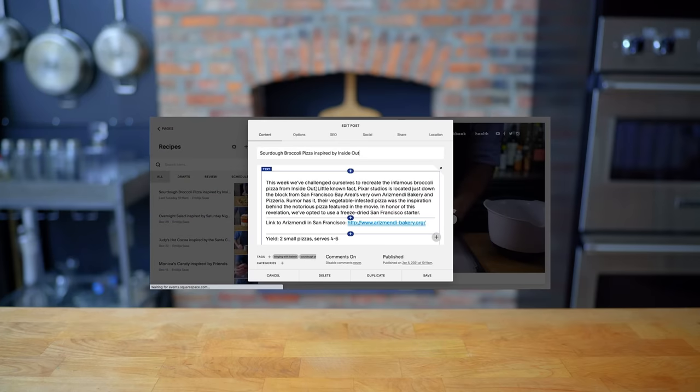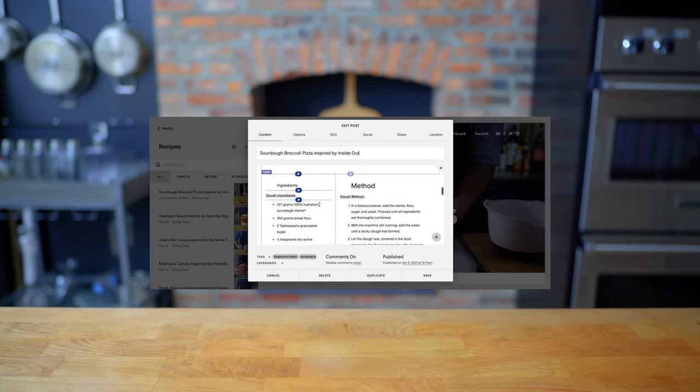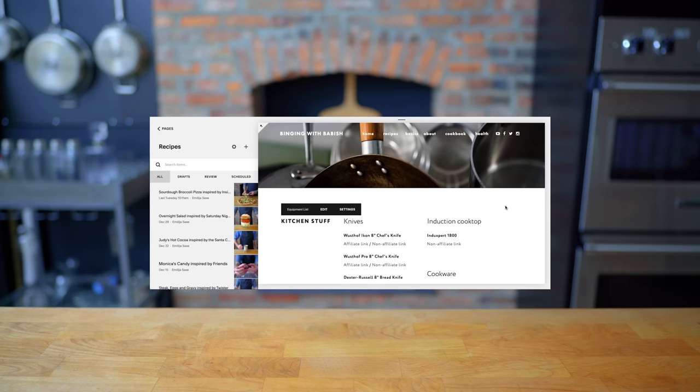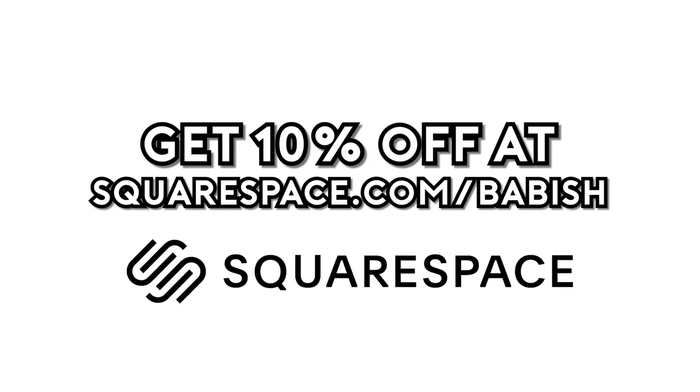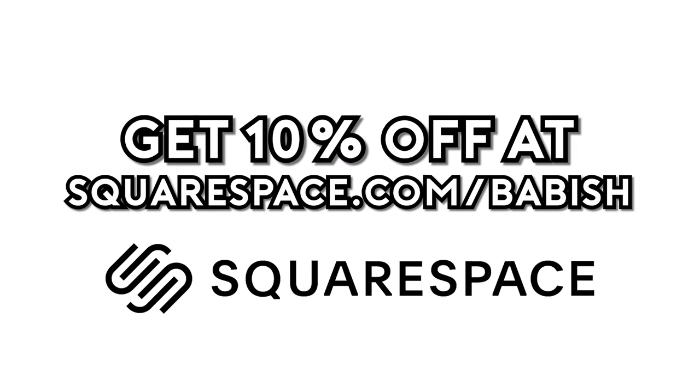This episode is sponsored by Squarespace. I used Squarespace to build both Basics with Babish and Binging with Babish.com. On the sites, you'll find recipes, equipment lists, other news and updates, all beautifully designed, if I do say so myself. Get 10% off your first Squarespace order by visiting squarespace.com slash Babish.